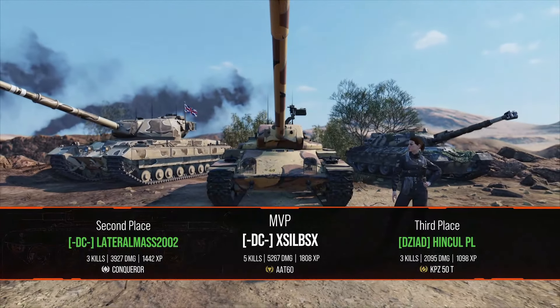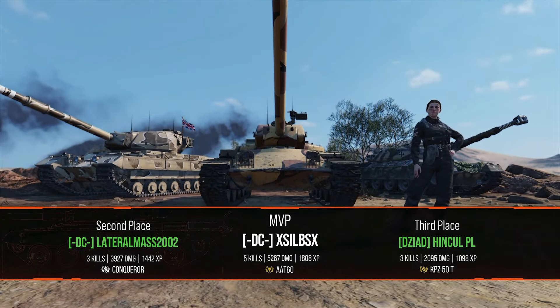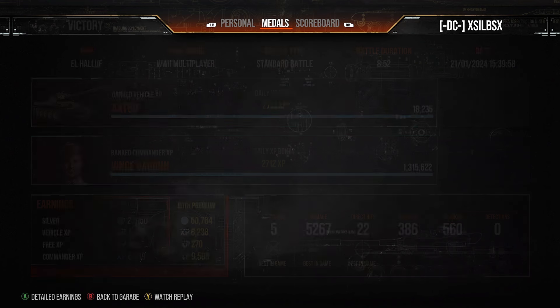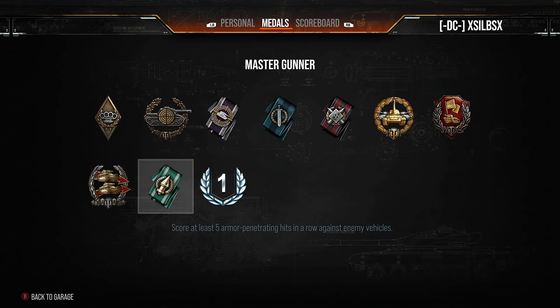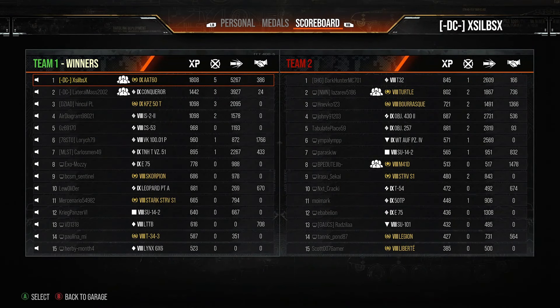We managed to clutch up and come top of the team with 5.2k damage and 5 kills, only minimal assists at 386. Mass had a really good game as well — credit to him, that was some really good platoon play. Only got the first class, but that was a really good game to highlight. That's it for the video guys, I hope you enjoyed it and I'll see you next time.